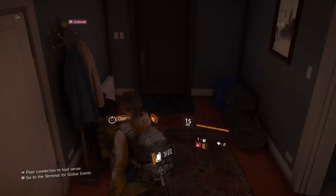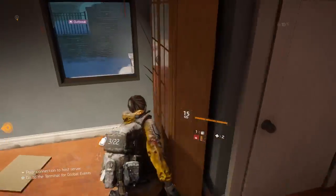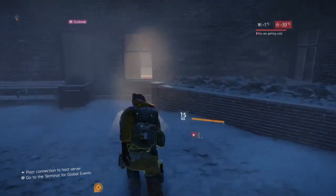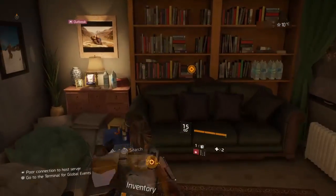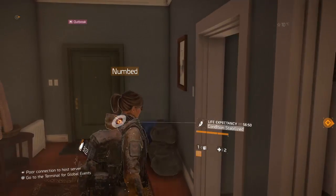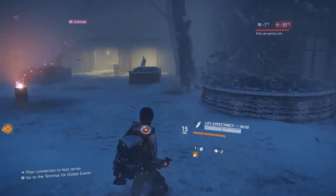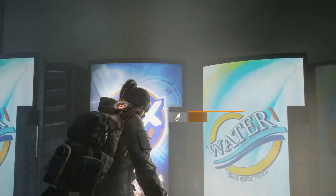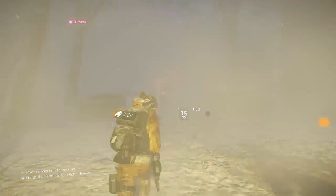I'm just grabbing a few resources from this apartment. I'll jump out and keep going — I'm happy I've picked up some tools. Medicine is extremely important; the more you find the longer you will last in survival. Taking medicine stops your viral timer. You have one hour to live when you start the game, so you've got to keep taking any pills or medicine you find to stop that timer. The more you have, the longer you can last and the more time it gives you to run around and collect resources.